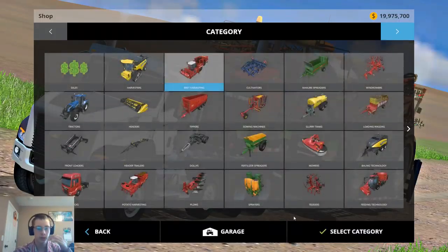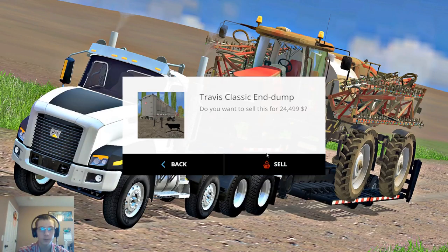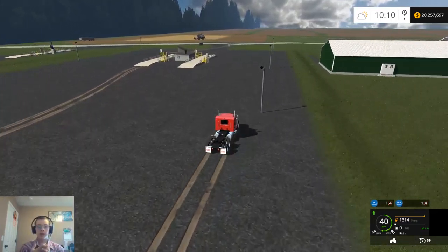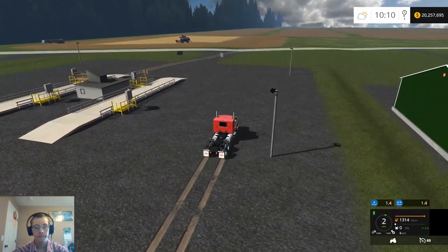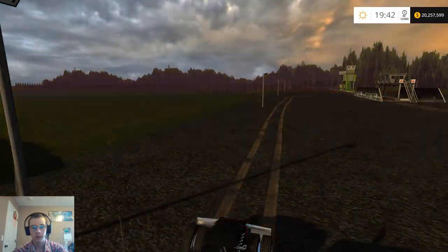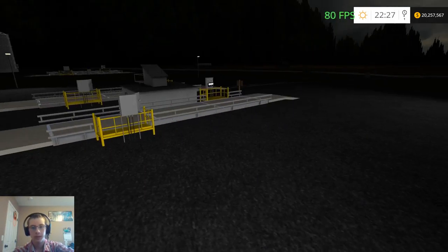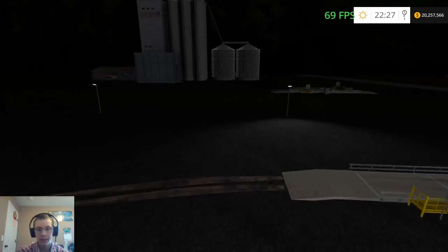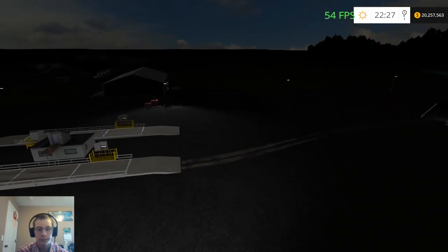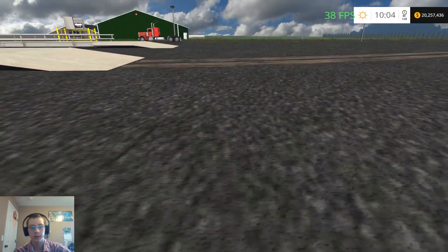Let's get rid of these trailers and hopefully the elevator works. I actually want to check something — I want to see if these lights come on at night. Cool, they do! That's nice. I'll have to take these lights and put them in other places as well, like over here at the elevator. I always like it when stuff like that works like it should.